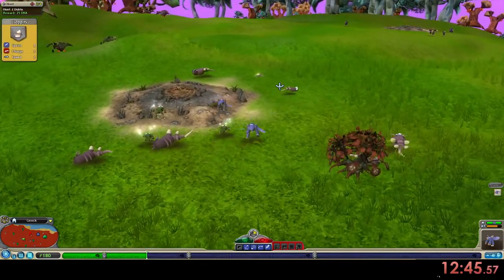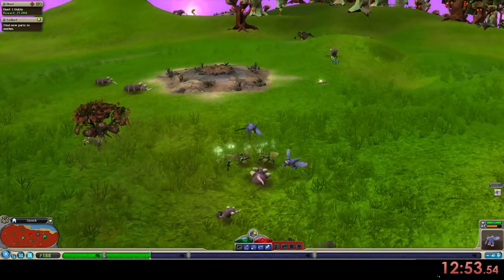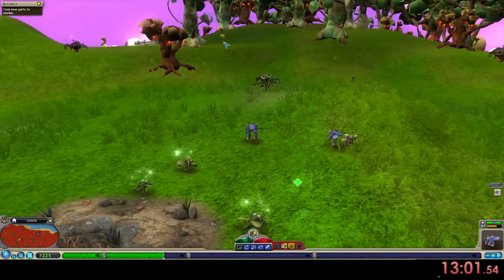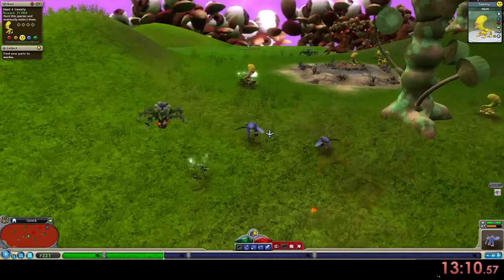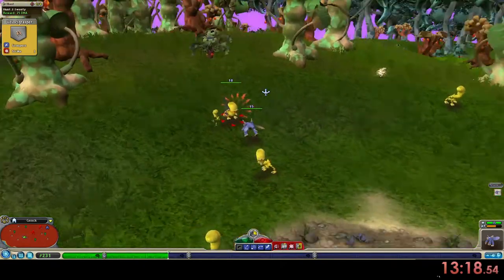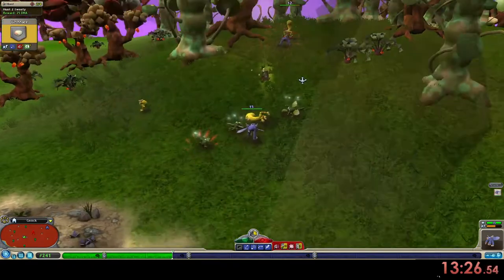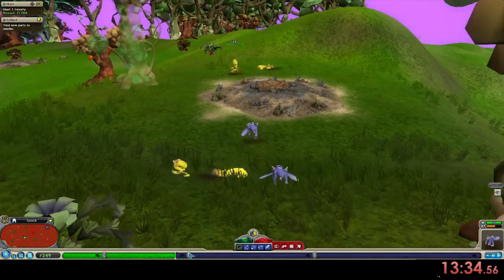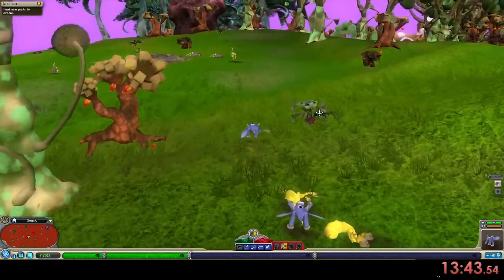We just got Feet 3, so that means we need 1 more part — we need to kill 1 more alpha before I can level up. You usually don't evolve again until you can add another pack member. Now these guys at level 2 — they're not going to team up on you because they're dumb, they don't like protecting each other. Now we have all the parts that we need, we just need to get to level 3. If you spit at someone, they will get a little bit mad — that's what we want.